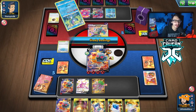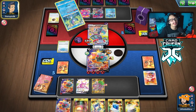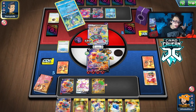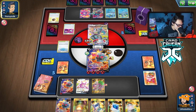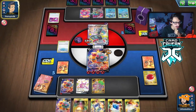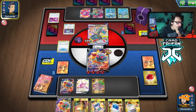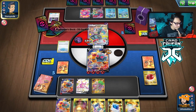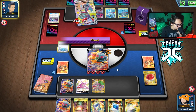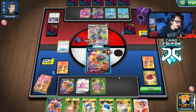Torkoal can just run them over, but my opponent is playing very smart — spreading energy between the two Dragapults. They do play a Tool Scrapper which can get rid of my Cape of Toughness. Because they already attached though, we won't get Max Phantasm this turn, so we survive. They still shred me again — 60 damage, so we have 80 HP left and can still get KO'd by Shred.